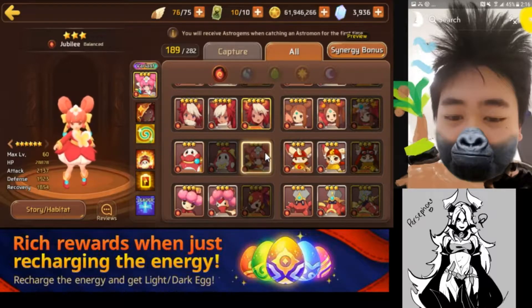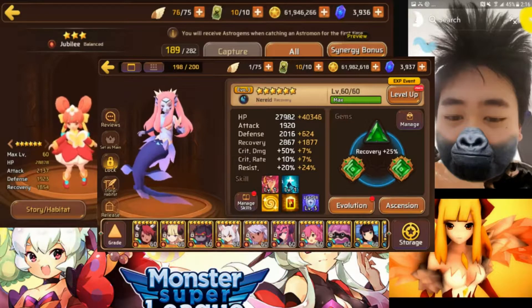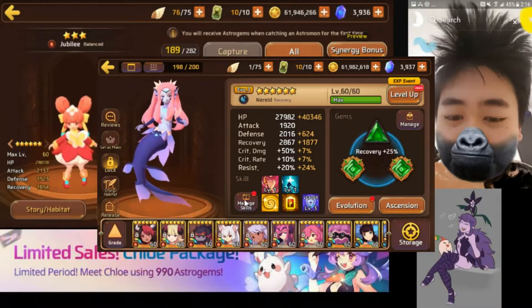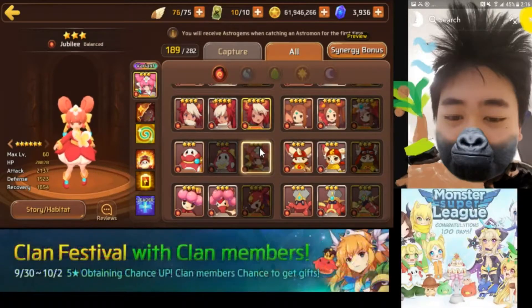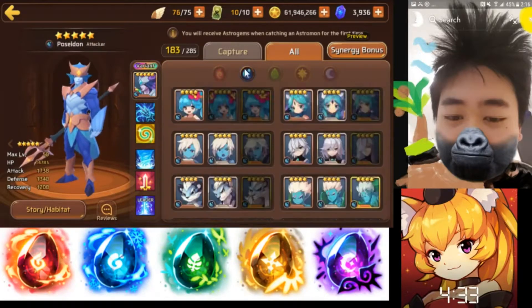I actually really like the Siren for the wood dungeon, because the Siren can actually solo tank and you can run three fire types that'll kill the wood really quickly, while your Siren solo tanks everything and heals your team. So for that, I prefer the Siren over this. The Siren you can capture every day anywhere — fire for me is a no-go.